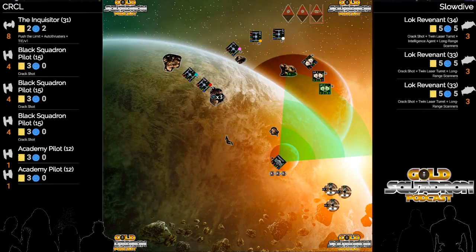Hit focus with Inquisitor. One evade. Back guy - far back guy - number two loses one shield.